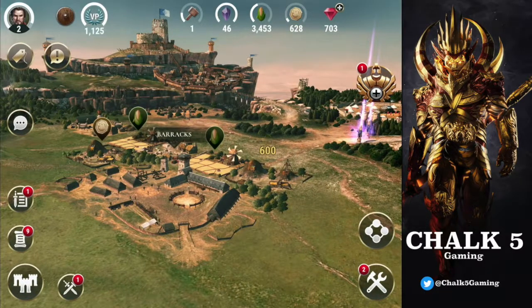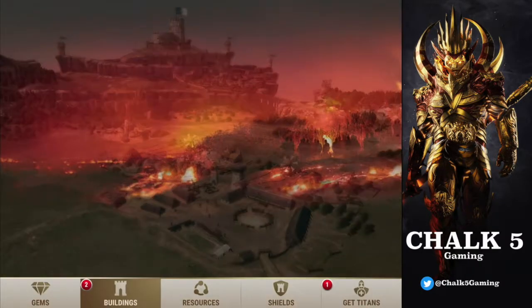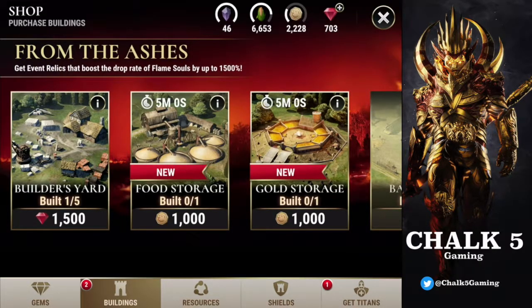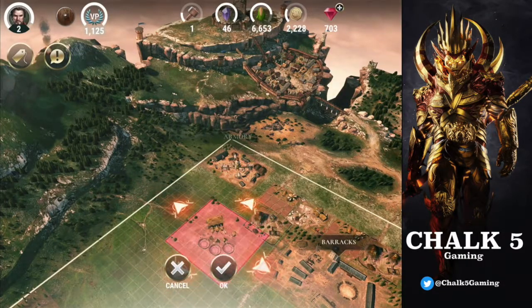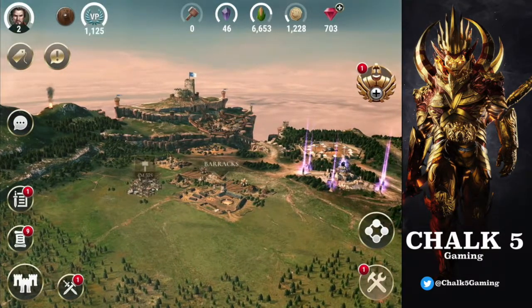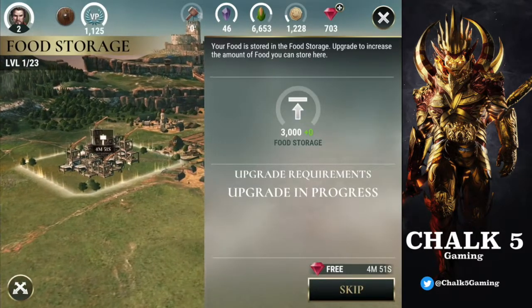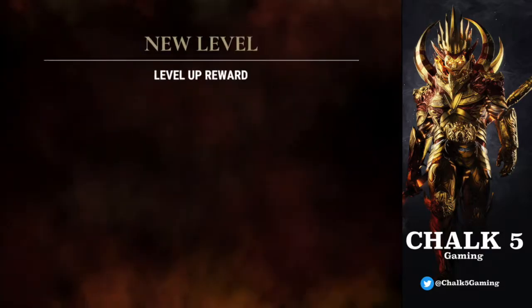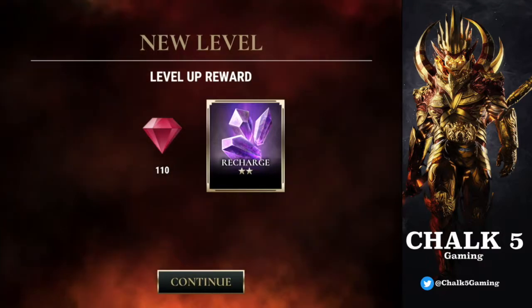You might notice I've added these extra storage things or farms here on the construction menu. I want to build some more because we've got enough money — we can build another food storage for 1000 gold. I'm not sure where to put this yet, but we can move it later. I can skip this since it's five minutes or under, so that's free.